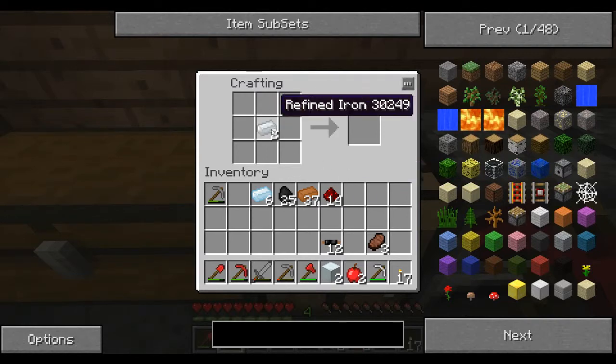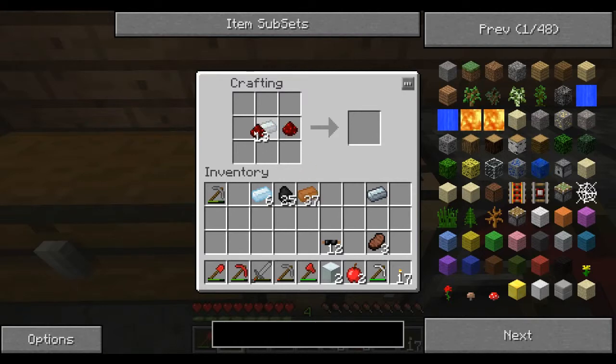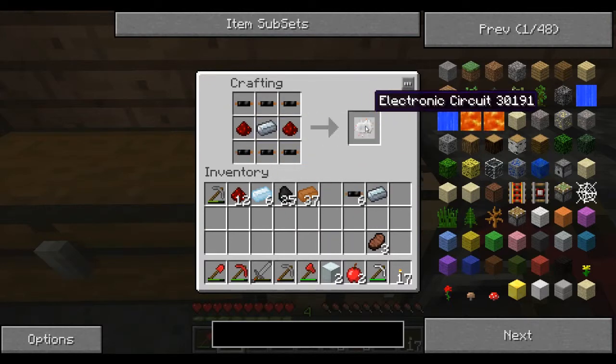I need to make a circuit first. I have a cat yelling at me. She just woke up from a nap, so she comes over and yells at me — she wants love. She's a crazy cat. For this, it is one piece of refined iron, two pieces of redstone on either side, and then six pieces of copper cable. That creates one electronic circuit.